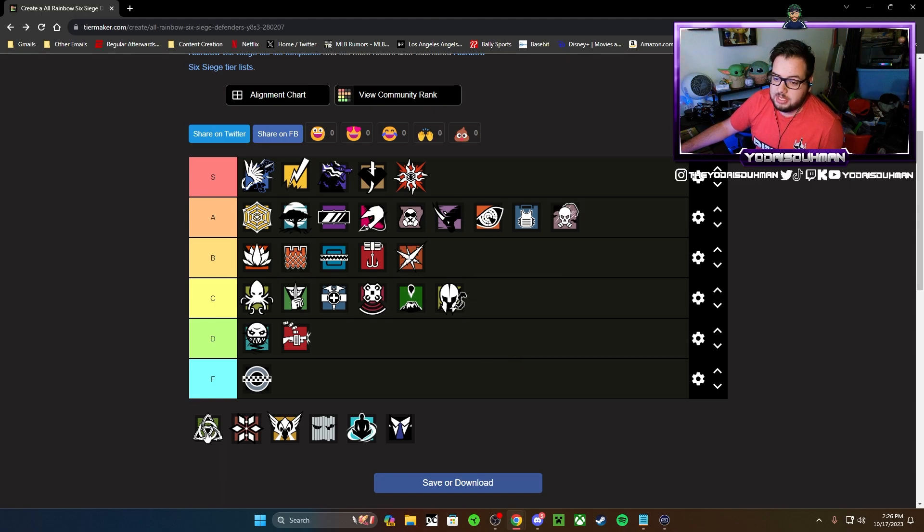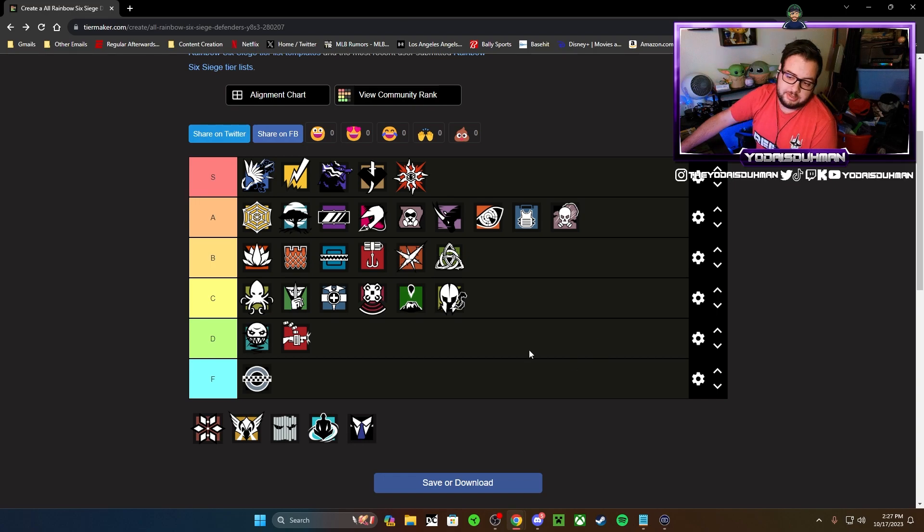Thorn — ability-wise I don't think she's crazy, but having the 1.5 scope puts her in B tier. She's a great overall defender, a good roamer, and a great weapon. Plus she has the C75 Auto as a backup, which is not terrible. If her ability hits you up close you're dead. My friend gets kills with her all the time even though I personally struggle with it. B tier for Thorn.